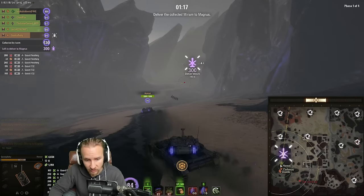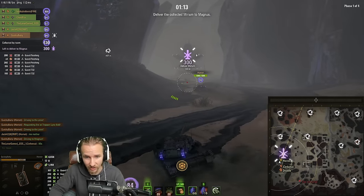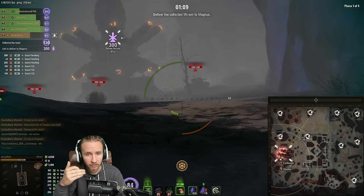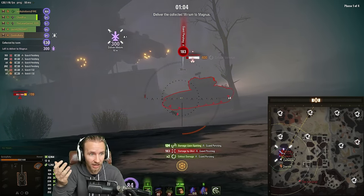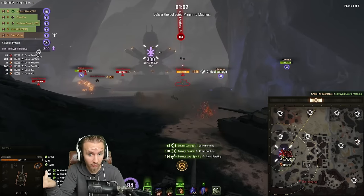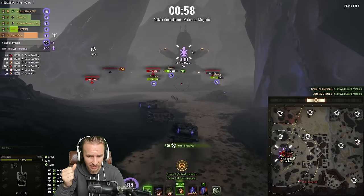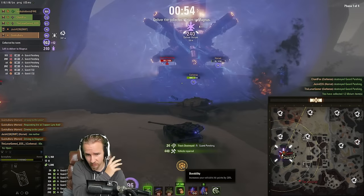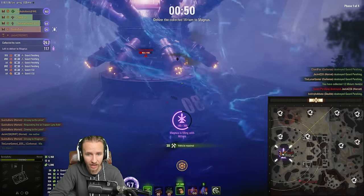We actually had 430 Miriam between our team, so after clearing the camp we'd have about 200 extra for the next phase. You also want to cycle your AoE heals — our team's hit points were quite low at times. Remember: higher health tanks should go in first, and if you die you're out until your team delivers all Miriam to the next objective, respawning at only 50% health. Dying is awful.